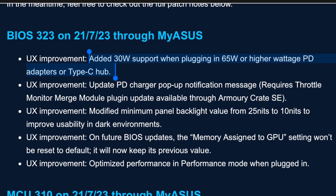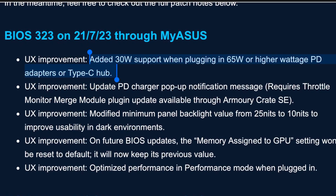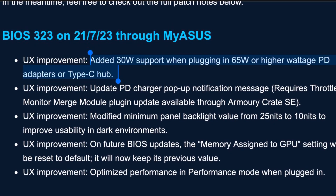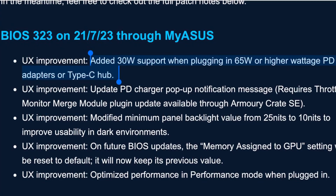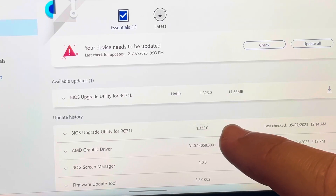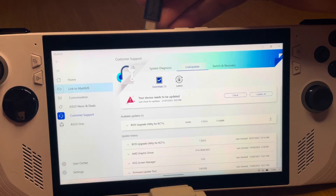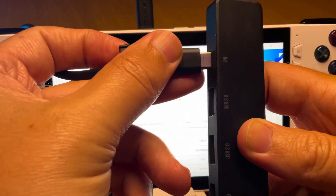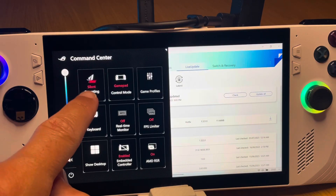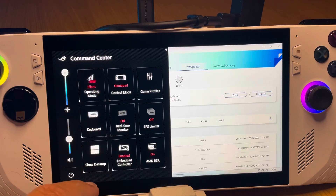The fourth upgrade, and arguably the most important update for many in BIOS 3.2.3, is that ASUS have now added 30-watt support when plugging in 65-watt or higher wattage PD adapters or Type-C hubs. Let's test this out — this is BIOS 3.2.2 and I'll plug in a cheap and basic USB hub from Sabrent. When I plug in the adapter that came with the Ally, the software limits the operating mode to a max of 25 watts, making the top-end 30-watt mode unavailable.